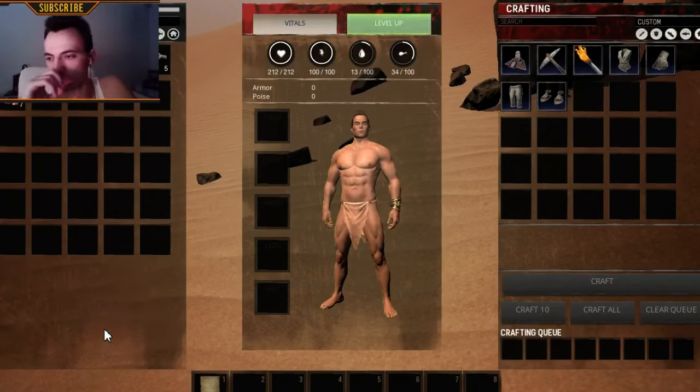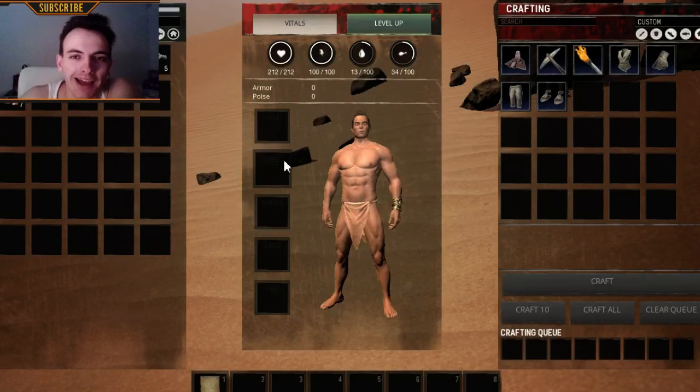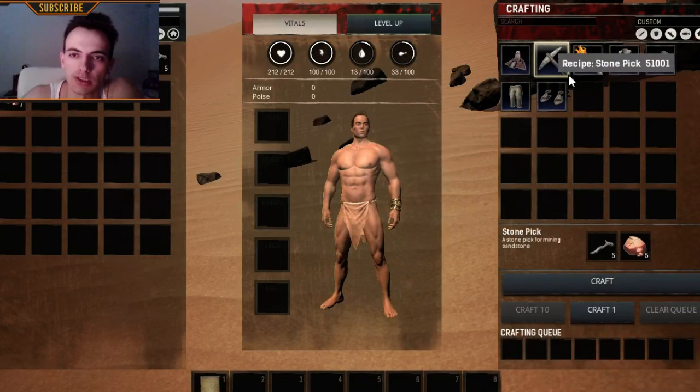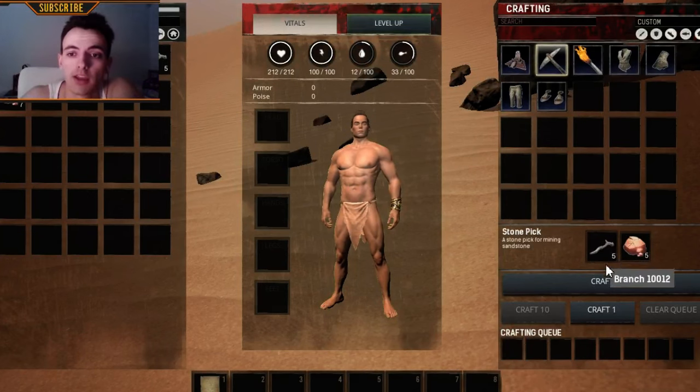All right guys, so you just started Conan Exiles and you're probably looking for how to get this wonderful stone pick. In order to get the stone pick, just click in there — press I first.